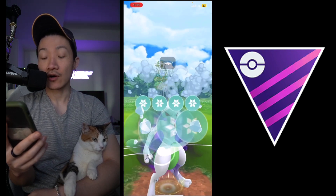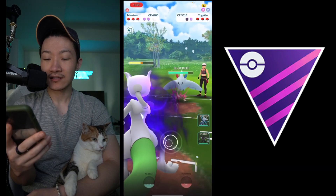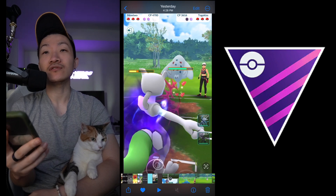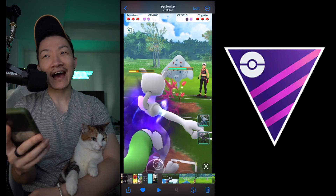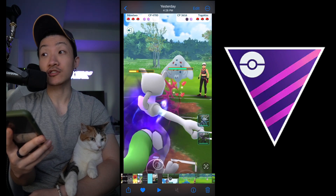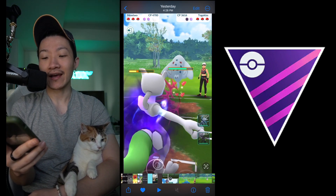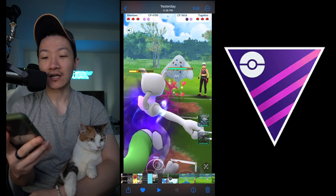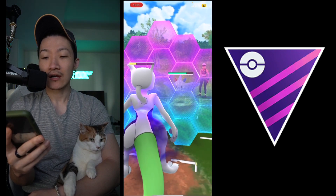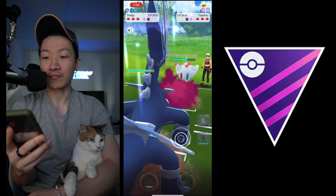Going straight for the Ice Beam - wow, okay. I mean I'm no expert on using Shadow Mewtwo in Master League, but I think the vast majority of people are going to shield anything coming from a Mewtwo, especially when it could just be a potential neutral Psystrike. Maybe if there's something like a Melmetal it might not shield, but I think Togekiss is going to shield either way. Maybe you get both Ice Beams anyway, so it doesn't make a big deal. Banking the Ice Beam and then swapping over to Dialga.